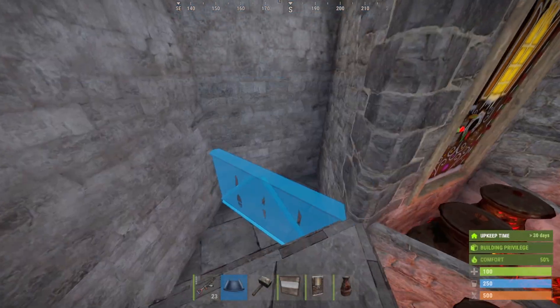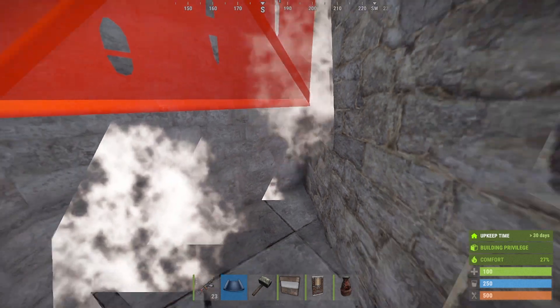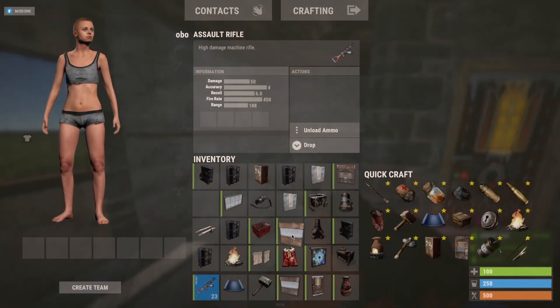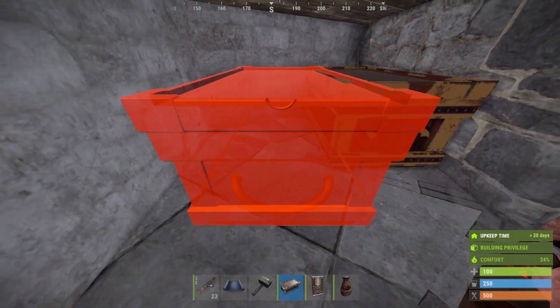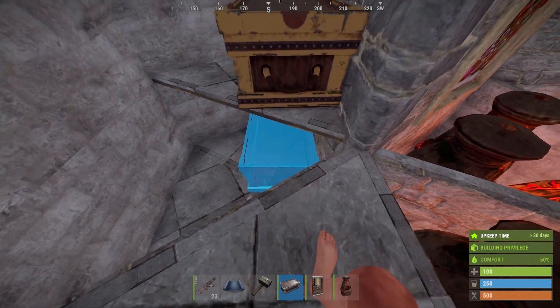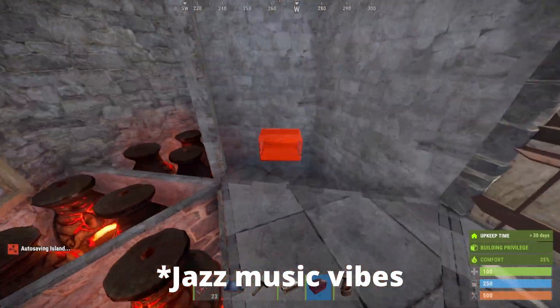Now for these parts you can place a lot of loot storage. I like to place 2 triangles as shelves over here, and then you can fit a lot of large and small boxes just like this. Now just do the same thing on the other side.